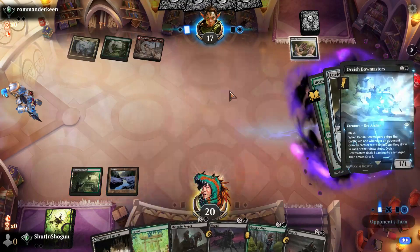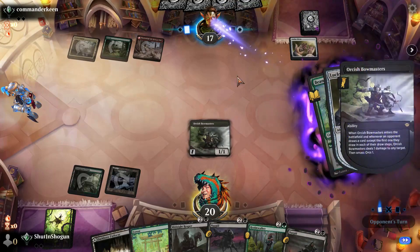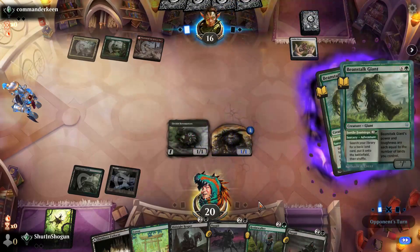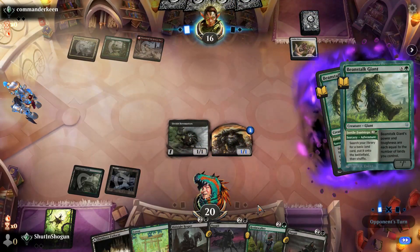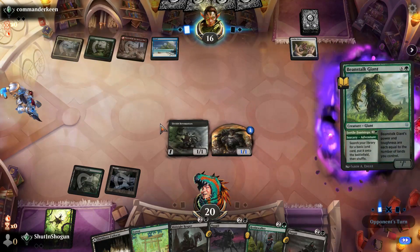Beanstalk Giant — we might just do that. Go ahead and Bowmaster our opponent since they are kind of popping off and getting all the lands in the world.